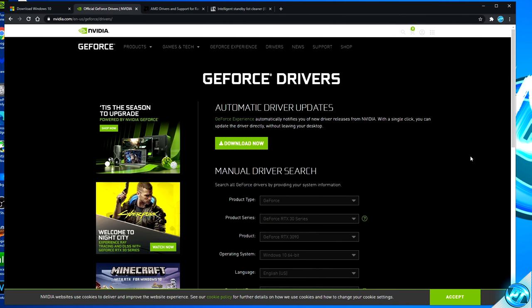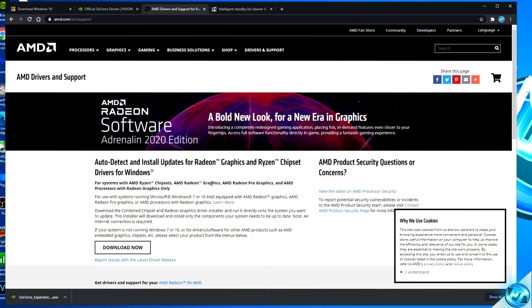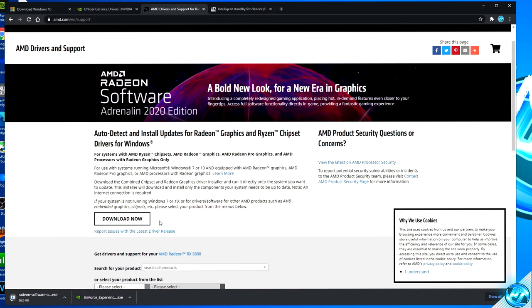For those of you running on an Nvidia graphics card, navigate down to the automatic driver updates utility, select Download Now, and open up the program once it's finished downloading — this will get you up and running on the latest GPU driver for your system. For those of you running on AMD Radeon graphics cards, it's a very similar process. Go down to the auto detector and install updates, click Download Now, and once the tool has finished downloading, open it up. This will download and install the latest graphics card driver for your system.